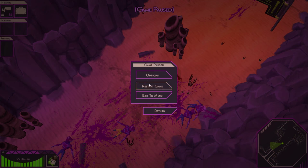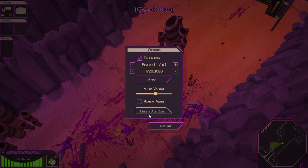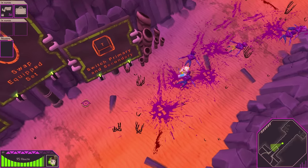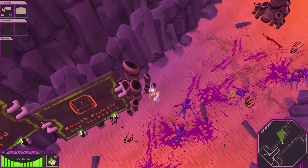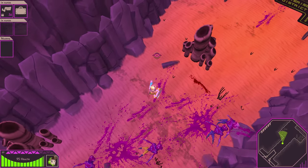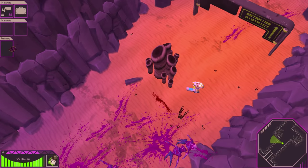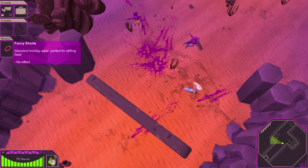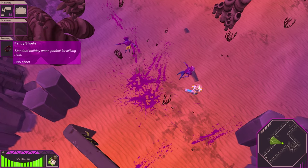Actually, let's jump back here real quick. Okay, there's no key bindings there. Maybe I destroyed that thing? I saw that shirt fall down, but I didn't equip it in the wearing slot. Fancy shorts, standard holiday. Perfect for stifling heat. No effect. Okay.